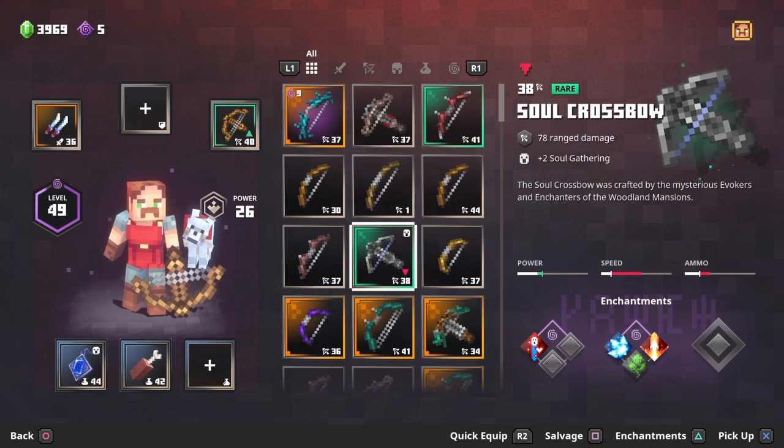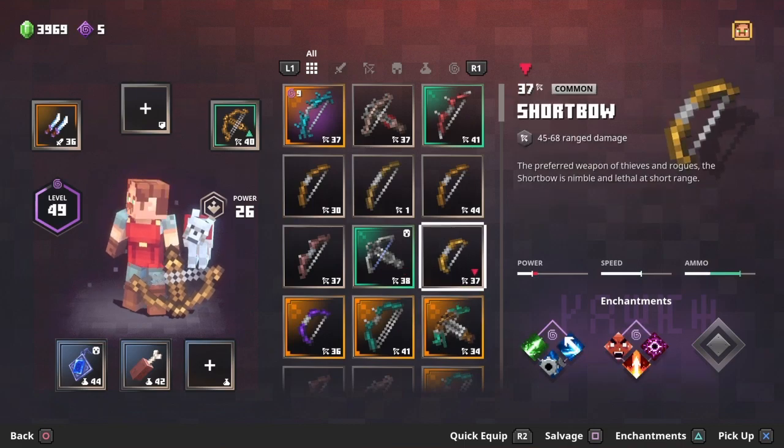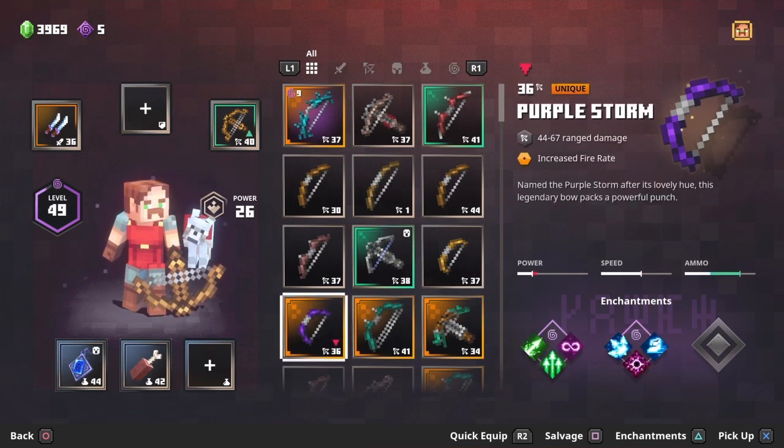The soul bow is good for soul farming — if you're trying to do a soul build it has okay damage, not what I would personally pick, but it's good for soul builds and it's better than the other low-tier bows I'm about to mention. Number seven is the short bow: crud, trash damage with a super fast fire rate — it's basically a waste of ammo.